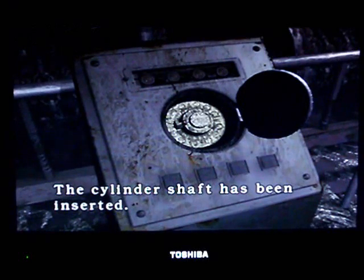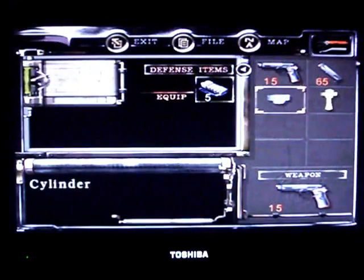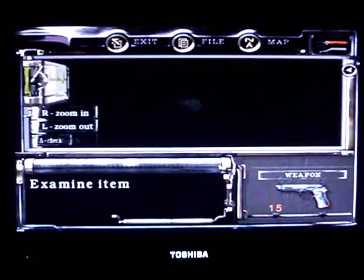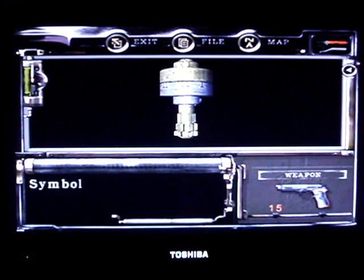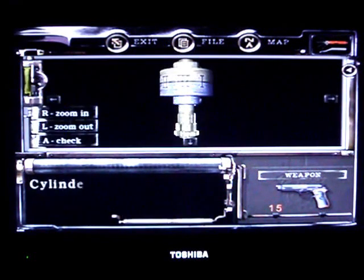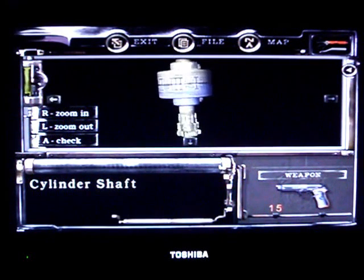The cylinder shaft has been inserted. So let's combine that together. First of all, we need to examine it. Symbols are carved inside — will you turn it? Yes, keep turning. This part's very simple. We just need to get the little things matching. One more. And there we go. We can make out the numbers: four, two, three, one.